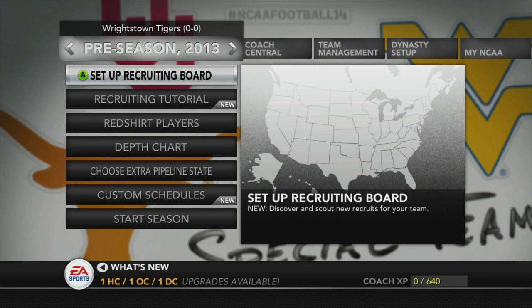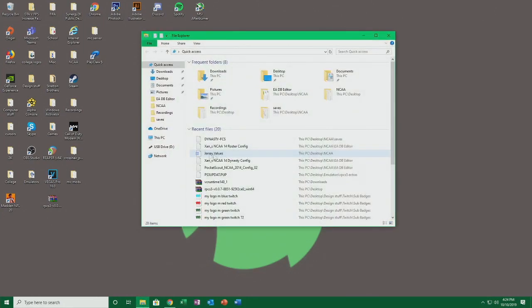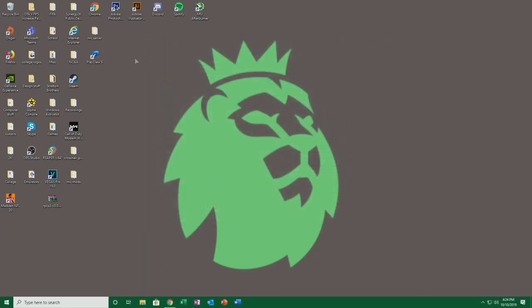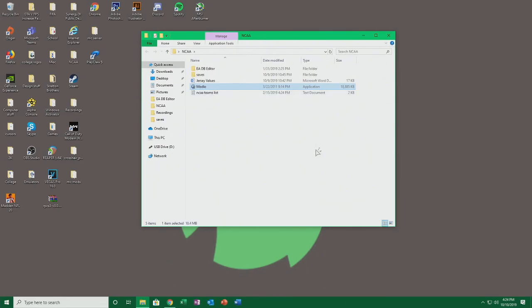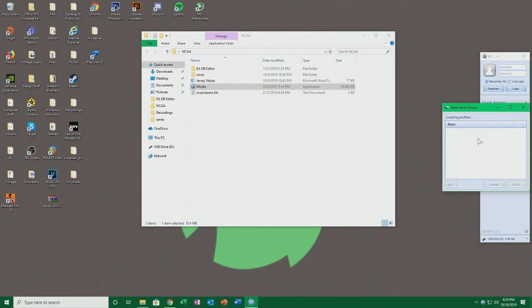Now we should have everything set up — this is really everything you have to do on the Xbox. I'll be switching over to my computer. So here we are on my desktop — I plugged in my flash drive. I'm using an Xbox brand flash drive, so this next part might be a little different for you. You want to open up Modio; if you don't have that I'll hopefully have a link in the description, otherwise it's not hard to find. For me I have to do 'open from a device.'